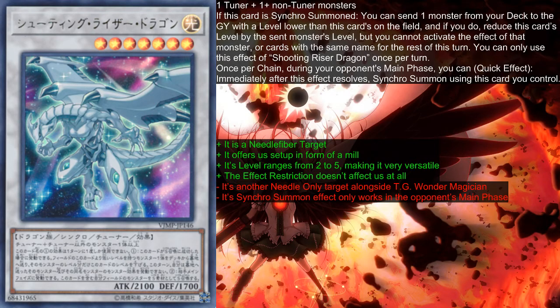The downsides: it's essentially Needle Fiber only, because summoning it ourselves is very awkward since it's Level 7 and not a machine. So it's kind of Needle-only alongside TG1-EM1. Also, its Synchro Summon effect only works in the opponent's main phase — not the battle phase — which is something it has in common with TG1-EM1, and which is kind of bad because we'd also want to use the Synchro Summon effect during the battle phase.